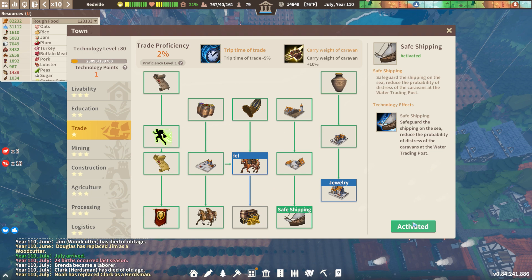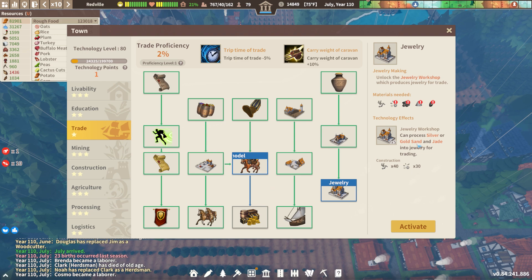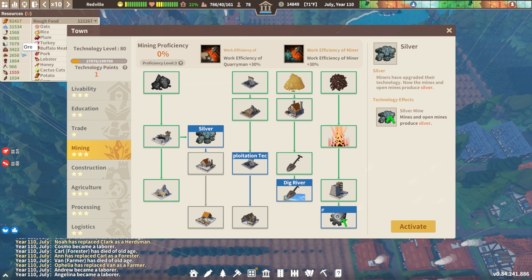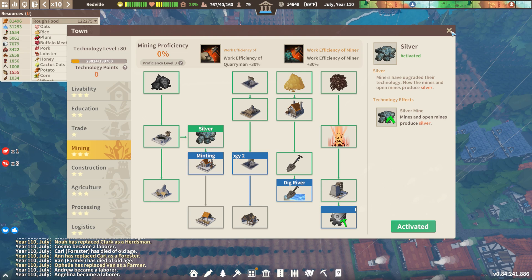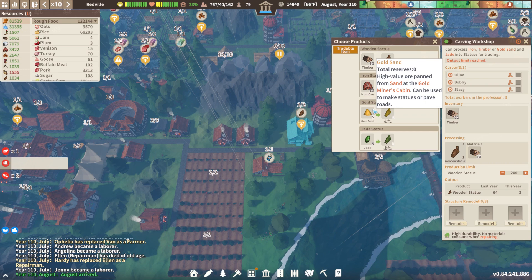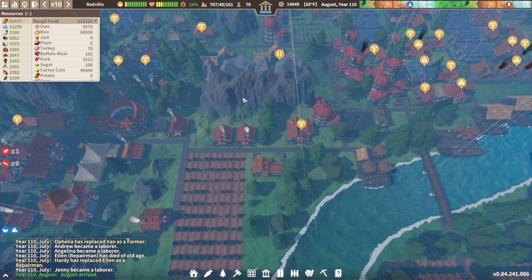I'd like to get into jewelry but we don't have silver, gold, or jade, so it's kind of pointless. We also don't have the toolkits, but I think we should grab silver. If we get silver going — we have a bunch of good mines, a good amount of iron, and some steel going — we could start doing some minting and some better carvings for shipping trades. So let's get the water trading started.